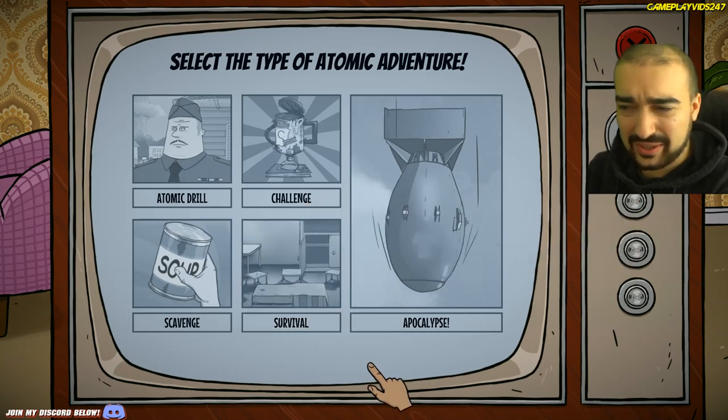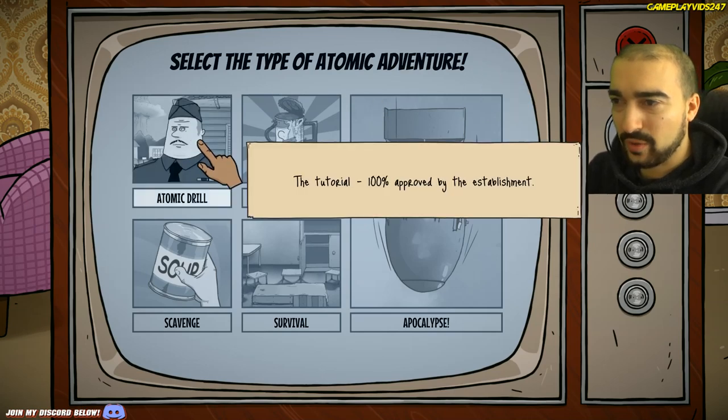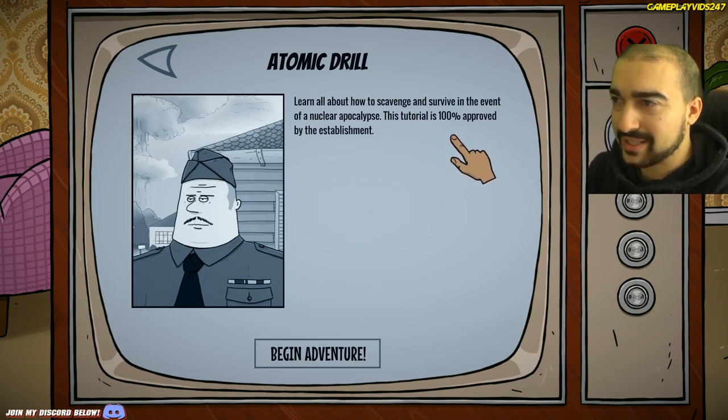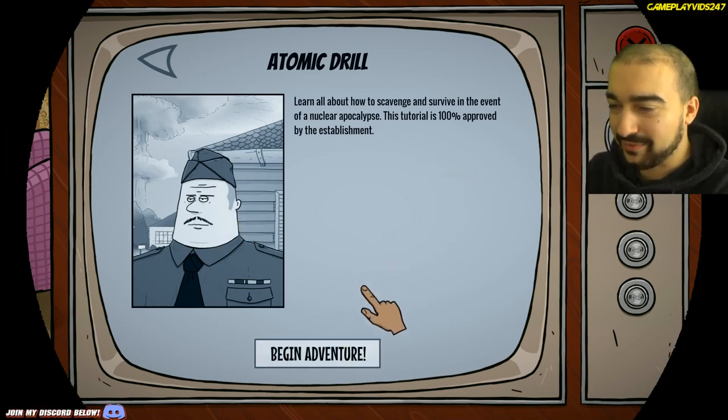This game is new on Steam right now, it's about $10 I think. What's this — select the type of atomic adventure. Atomic drill, the tutorial, 100% approved by the establishment. Learn all about how to scavenge and survive in the event of a nuclear apocalypse. This tutorial is 100% approved by the establishment. Begin adventure. Why not? Let's do it.